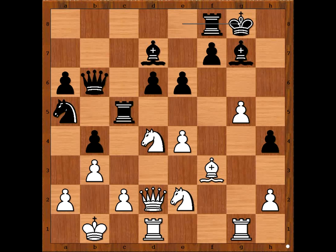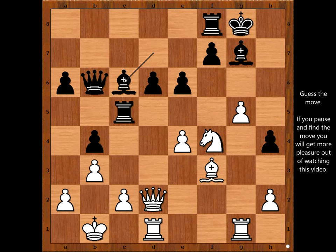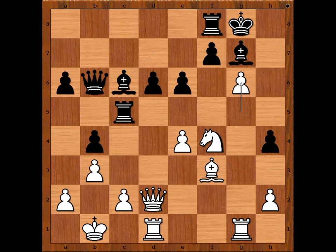Knight to f4. G6 is also a good move. Knight to f4, knight to c6, knight takes knight, bishop takes knight. White to move — what would you do in this position if you had the white pieces? Please pause and find the best move for white. White played a move and black's game fell apart. G6.